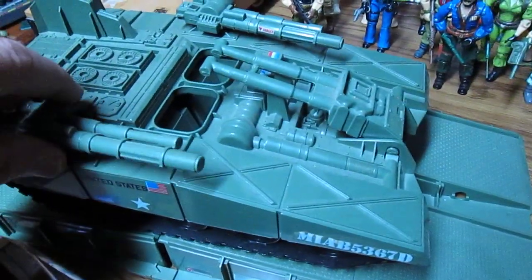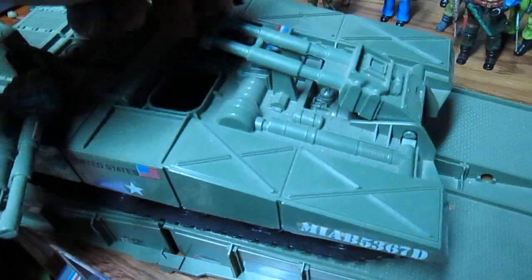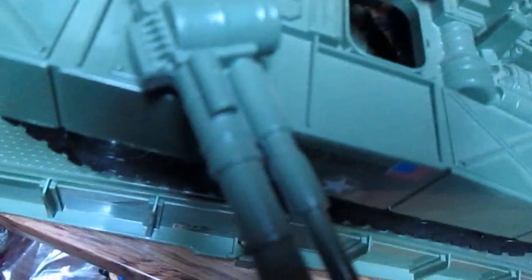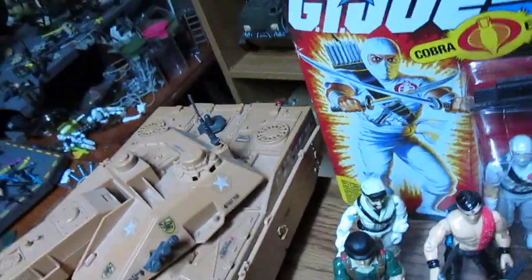It's got some swivel cannons — you can decapitate your driver's head — and this shows you the engine. The figure sits right in there and it looks like there is some space, so he might be able to slide in better if we take off the weapon. We'll take the weapon out of his hand — try not to break his hand. Oh, this is not a good weapon to put on his hand. We'll take the weapon out and — oh look at that — gotta cram him in there!